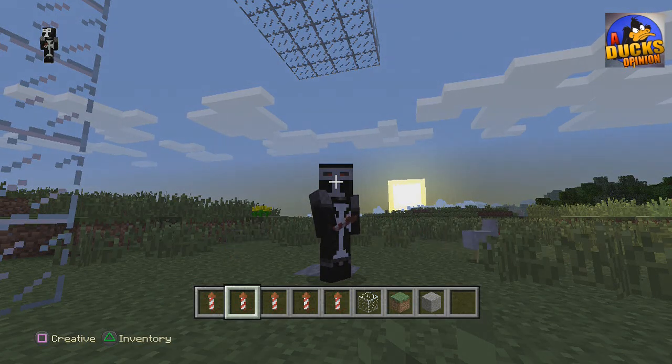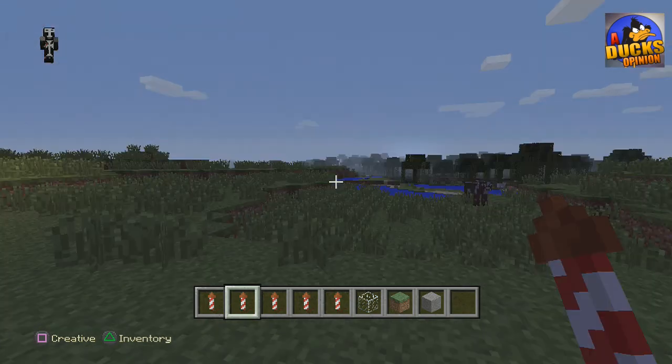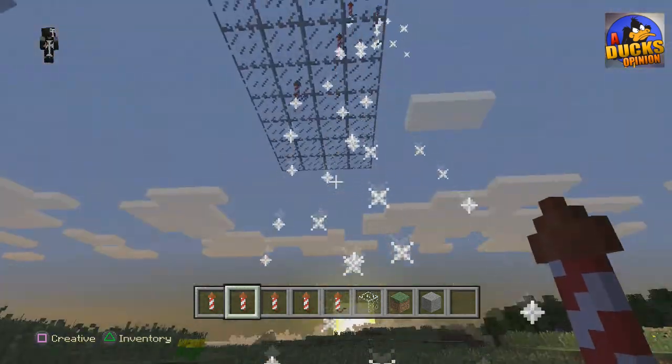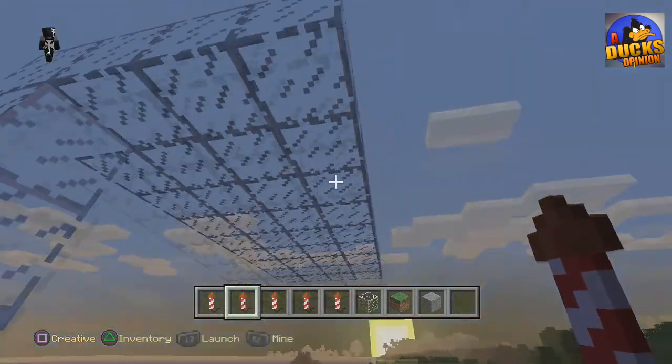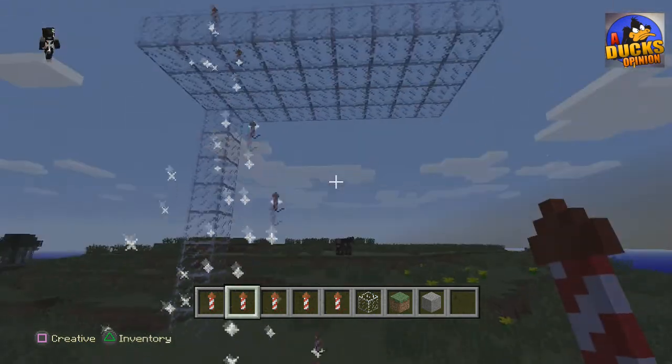What's up guys, The Companion here, and today we're gonna show off fireworks for the PlayStation 4 update of Minecraft. This also goes for the 360 update, Xbox One update, whatever you have. We have fireworks! It's one of my favorite things to be honest — along with horses and beacons. These are also my favorite things they added and I think it's pretty cool.